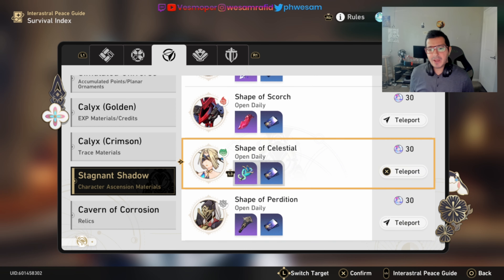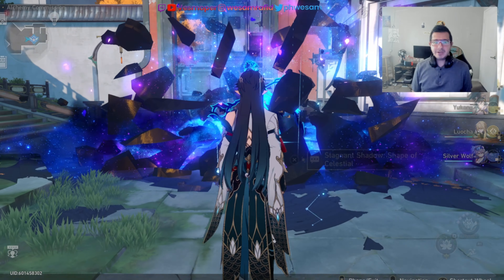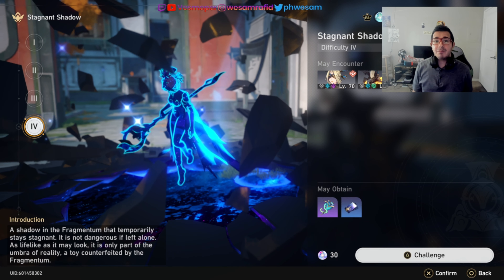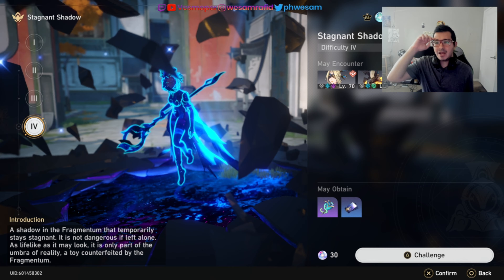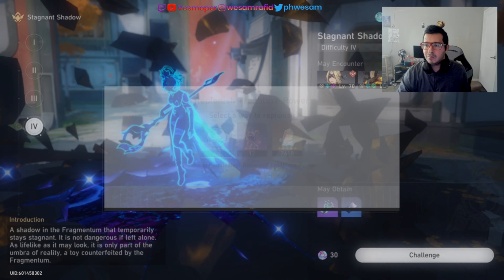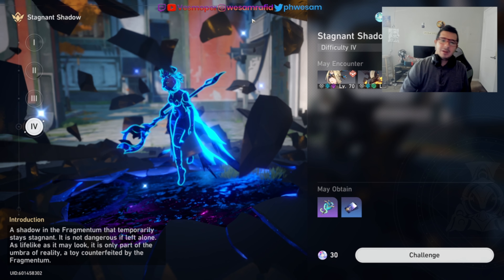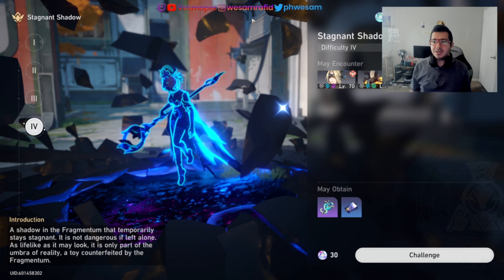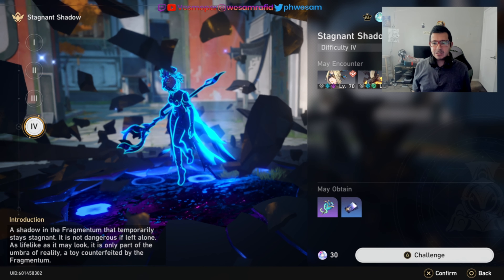This is when I consume resin. I do relic runs, trace materials, and essential upgrade materials for items. I have 219 trailblazer power right now — I just call it resin, it's easier for me, but it's the same thing.